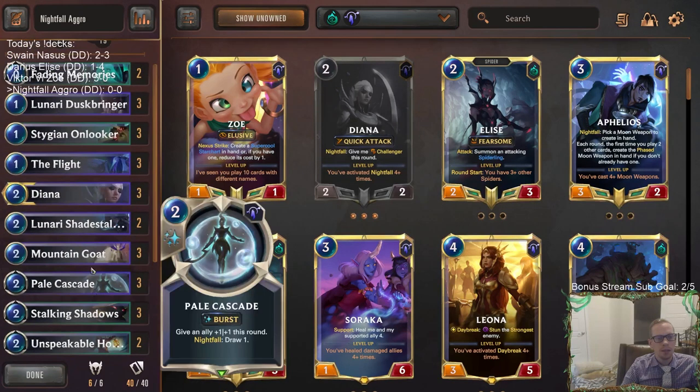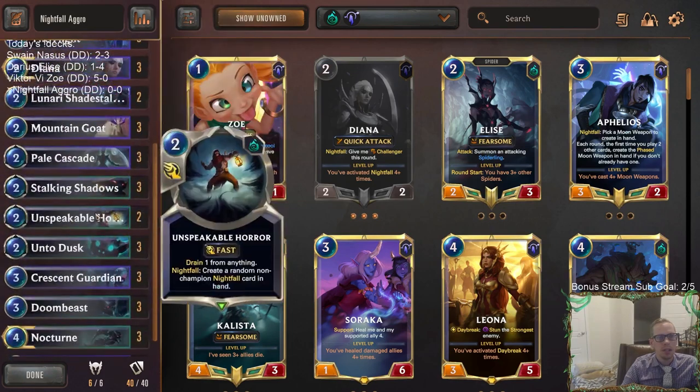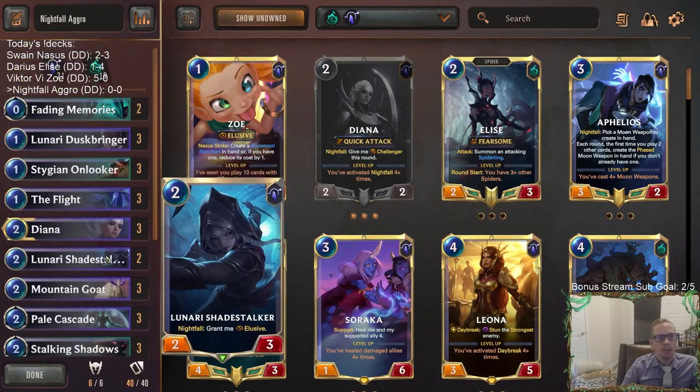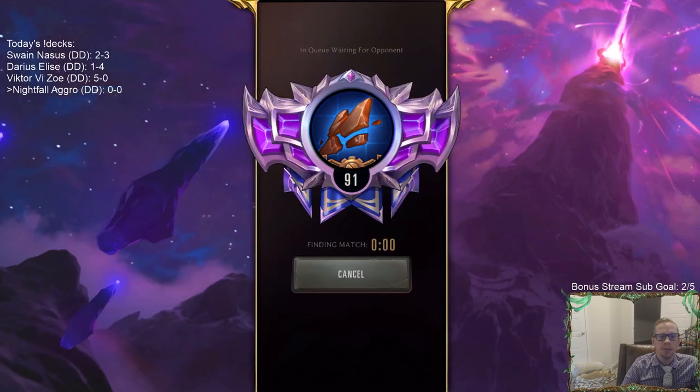Nightfall is a difficult keyword to play. Daybreak is a lot easier because it's just your first card for the turn — play it first, easy. But Nightfall needs to be your second-plus card for the turn, which is harder to sequence. You have to think about what card to play first, then what cards to play after, and plan ahead for future turns as well. Once you get the hang of it though, it is a good, powerful deck. Let's go play our five ranked games and see how we do.